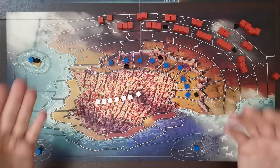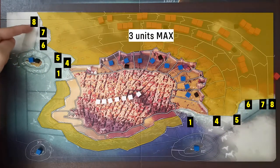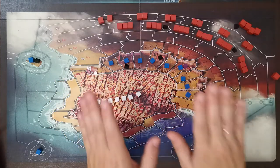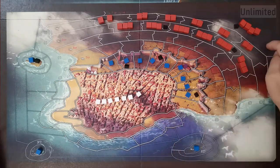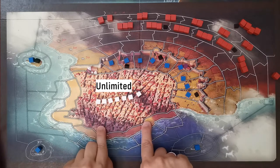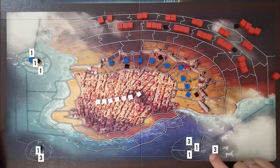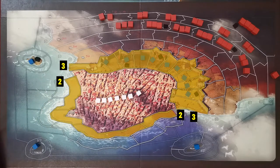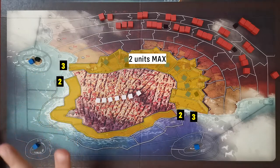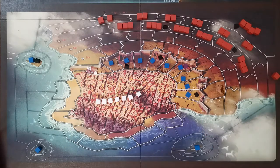Spaces in rows one and four through eight have a limit of three units — cannons are not counted. The camp has no unit limit, and Mesolonghi has no citizen limit. Island spaces have a limit of one unit. Spaces with specific illustrations show their own limit; otherwise the default is three units. All spaces in rows two and three have a limit of two units. On any space there can only be one cannon, except in the camp. Insurgent and imperial units can never share a space.